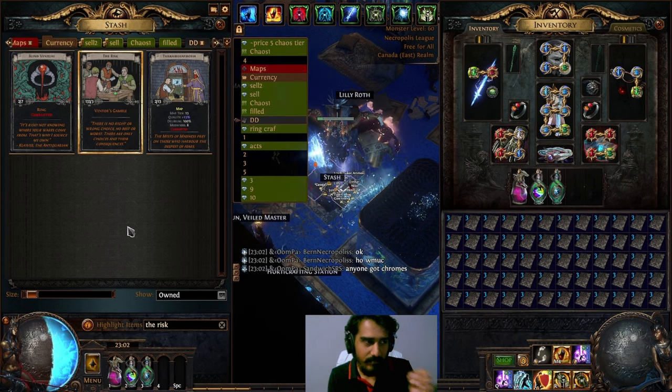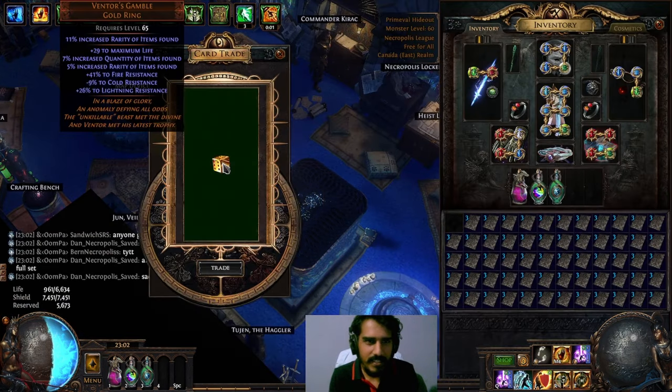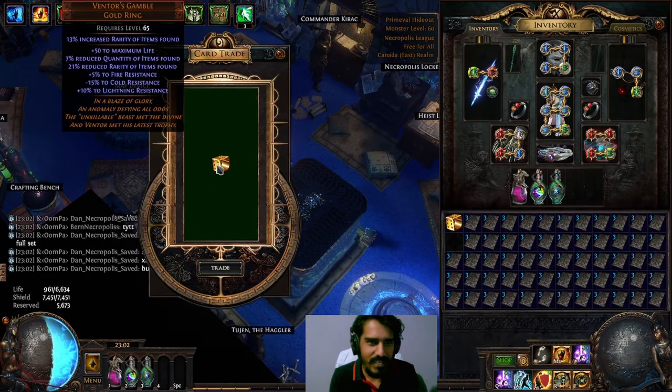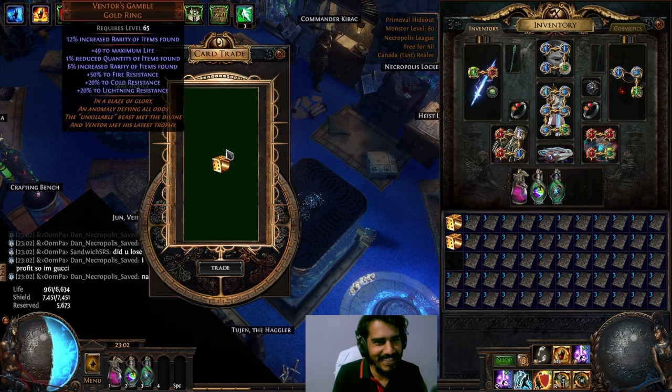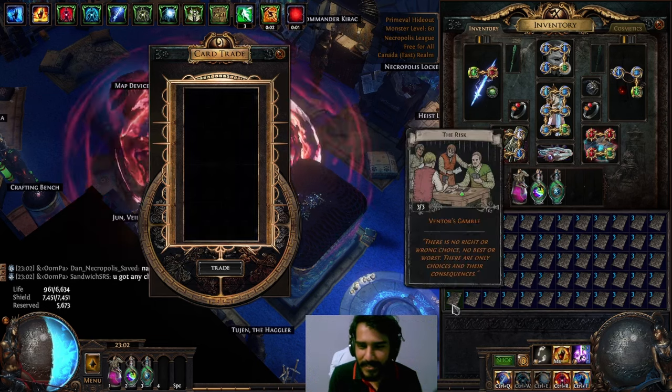The strategy is: we keep the ones that are above a Divine, and we reroll the ones that are less. So the big ticket ones above a Divine we keep, the ones below we reroll. Let's get on with it — this one crashes straight off the bat. Crash, crash. Reduce Quant, it's dead. Reduce Quant again.